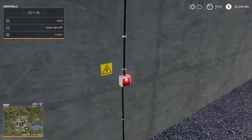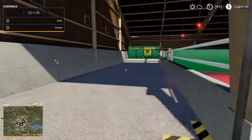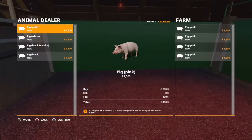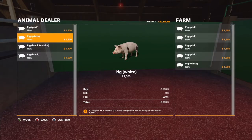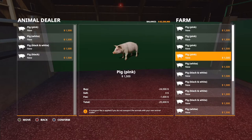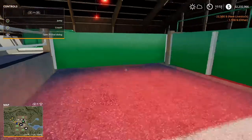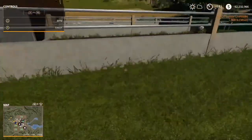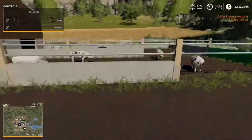Right here is where you open the animal dialogue box. Let's go ahead and put a few pigs in here just to see how it fills up — confirm. That's your slurry point and that's your water point. Basically, this is what it looks like.